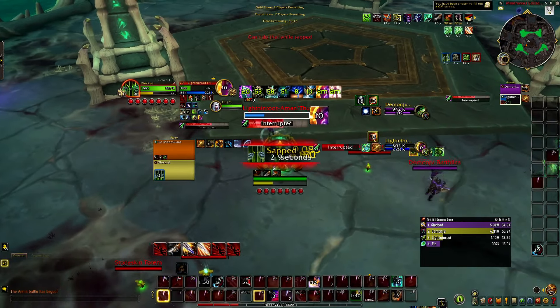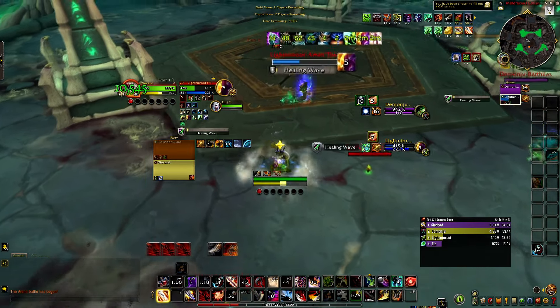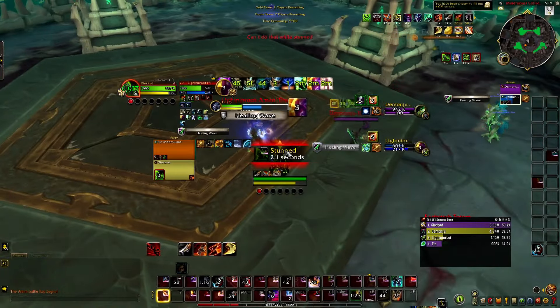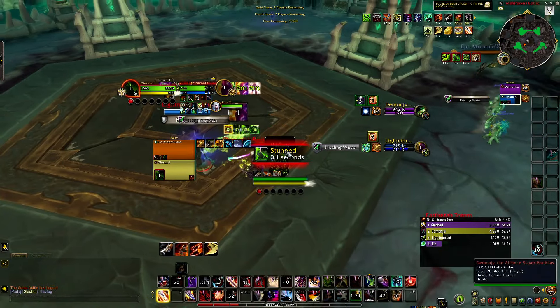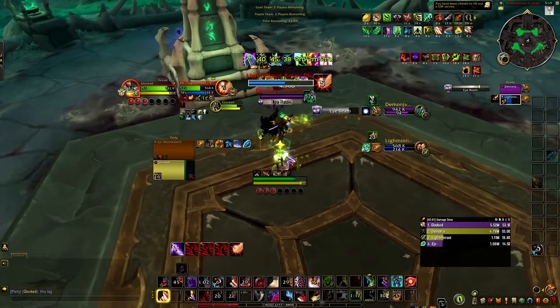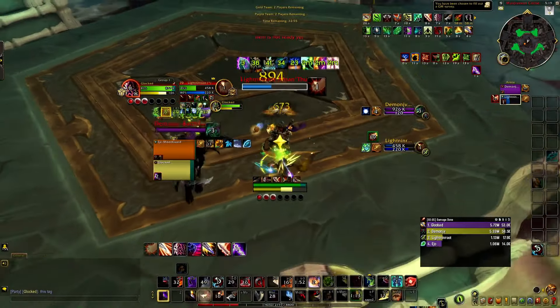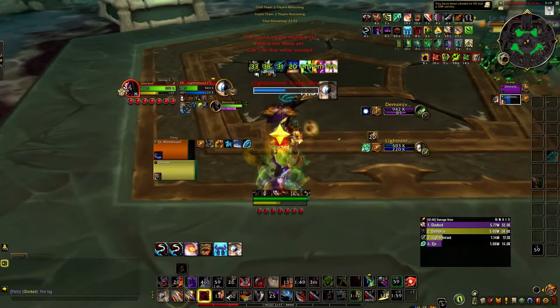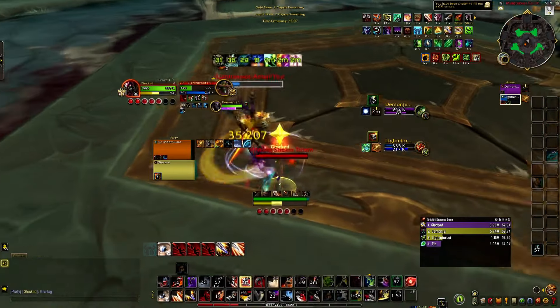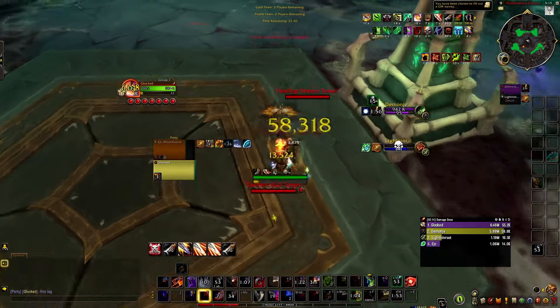You can use Vanish basically as a free Shadow Dance to get subterfuge, to get cheap shots off. Or you can use it to sap. Usually what I'll do is if you're going on the healer and you're winning the sap, you're going to Kidney Blind Sap. Because you'll have Shadow Dance pretty quickly. Now if you don't have Shadow Dance, you just want to Kidney the main target, maybe gouge the off target. But usually by the time you have everything back, you'll be able to just keep going.